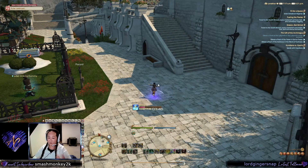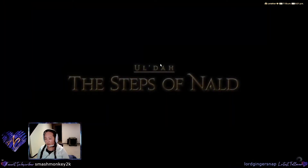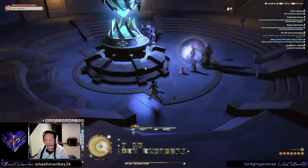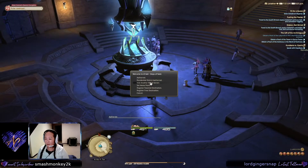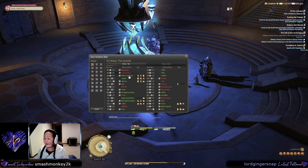Someone in this crossworld linkshell that I'm part of said, just check the residency tab, and if there's a number next to the plot number, it means it's up for sale — it's an empty plot. I checked it out, and sure enough, it's happening.